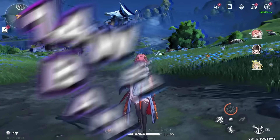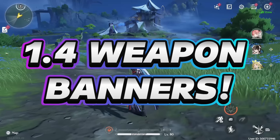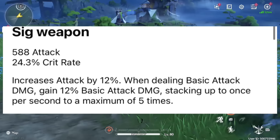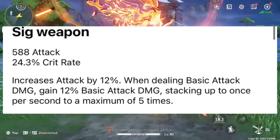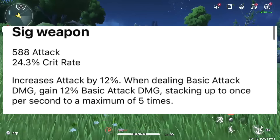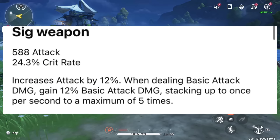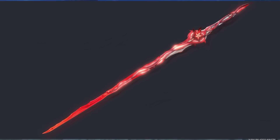The last thing we can check out for this video is going to be the weapon banners. We do not have the full details yet, but we can check out what the 5-star weapons are going to be looking like, starting with Camellia's weapon. The main stat is 24.3% crit rate — a crit rate weapon is very valuable. The effect: increased attack by 12% when dealing basic attack damage, gained 12% basic attack damage stacking up to once per second to a maximum of 5 times. This provides Camellia a massive amount of basic attack damage, which lines up perfectly since she does scale with basic attack damage, so this weapon is going to make her do a ton more damage.